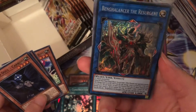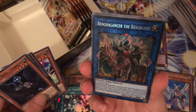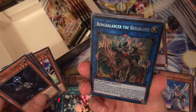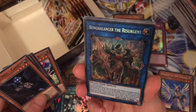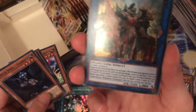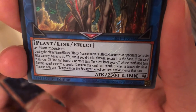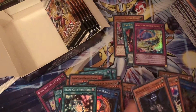There's another Secret Rare, and I think this is also one that's going a little bit hyped. Let me try and pronounce it — Ben Galancer the Resurgent. So yes, this is a Plant-based Link monster. I haven't tested this yet, mainly because I didn't know it was in here, but it'll be interesting to see if that's good.